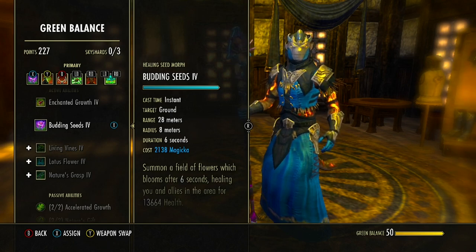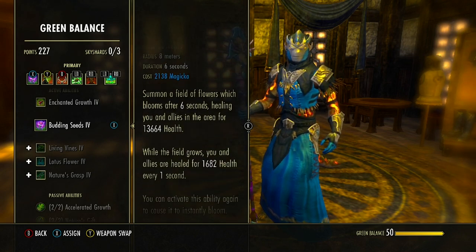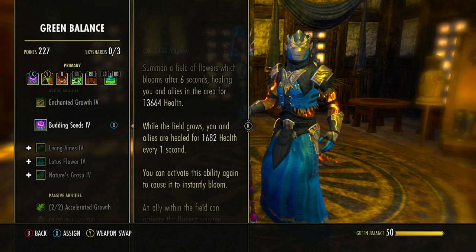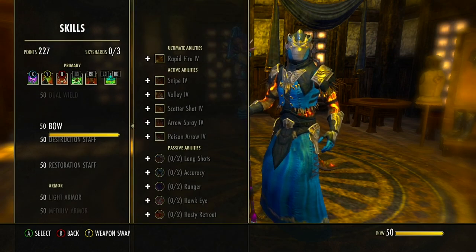Starting with our first ability from the Green Balance skill line: Healing Seed, morphed into Budding Seeds. Cast at 28 meters with an 8-meter radius, it places a flower that blooms after six seconds, healing allies in the area for a lot of health while also healing everyone in the area every one second while growing. You can activate it again to instantly bloom it for a burst heal if someone is critically low. It also has a synergy — allies can activate Harvest to heal themselves for a good amount of health over five seconds.